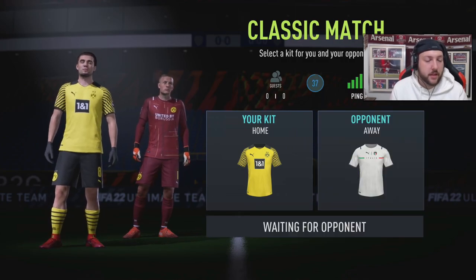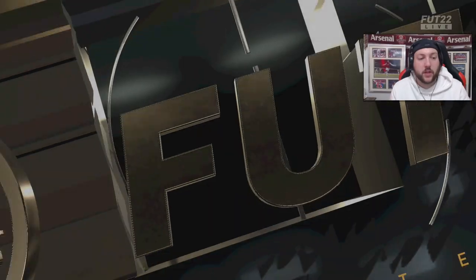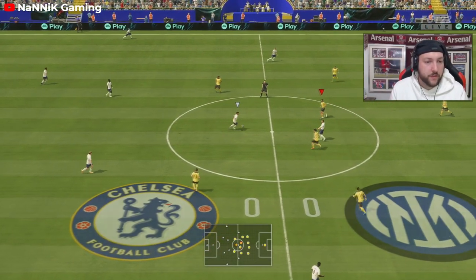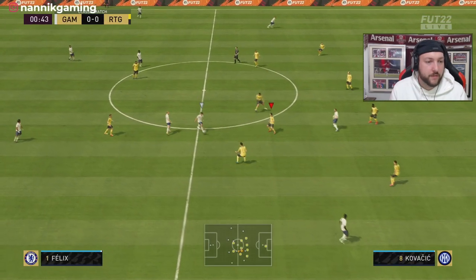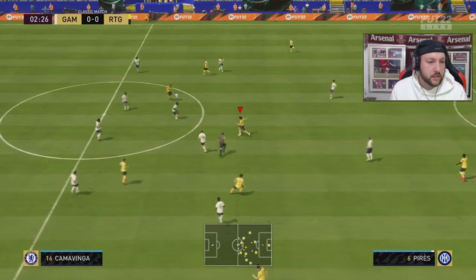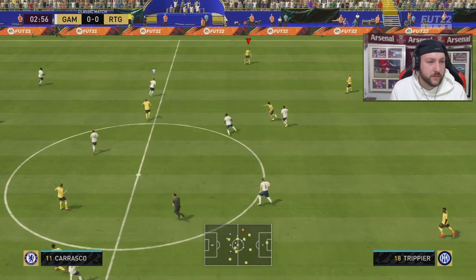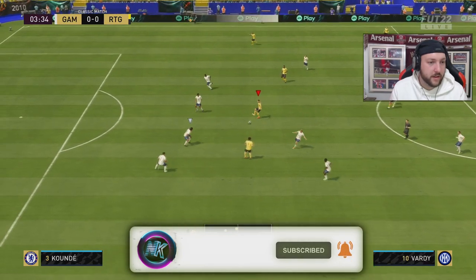We've found ourselves a game. It's going to be a good test for Robert Perez. As I've noticed so far playing FIFA, it's really important to have midfielders that can pass the ball around. This guy looks like he knows what he's doing but feels a bit slow — that balance and agility coming into play. He does look like he can play a good pass though.